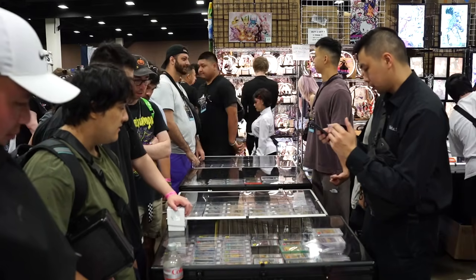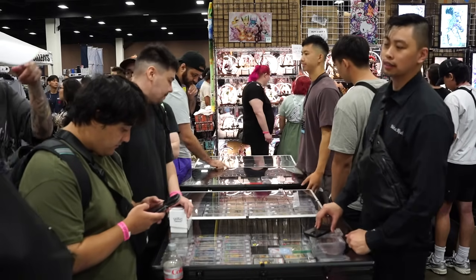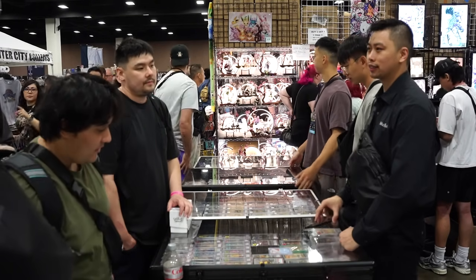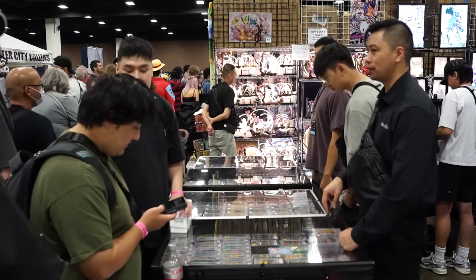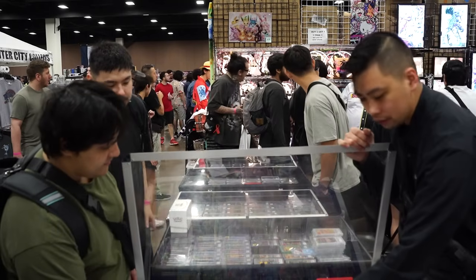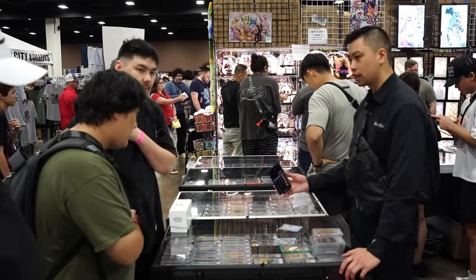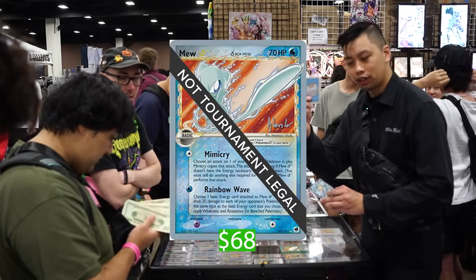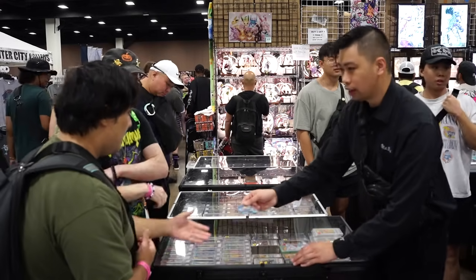Card in not-bad condition, market around $115 — at 80% that works. OP08 booster box for $50. His buddy is also getting the Mew Delta Species, 2008 World Champions card, and $68 cash for a Dragonite V Alternate Art. Let's go!